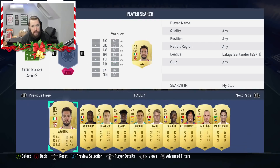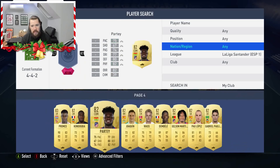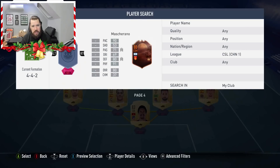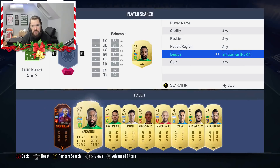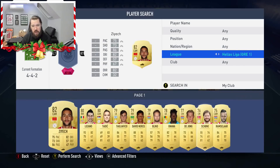I don't want to use Promes — let me get him out of there. Vasquez can go in and Guardado can go in. And then we need to go and get ourselves a few more 83s. The Chinese League has got some 83s, Carrasco being one of them. Polish League — no. Norwegian League, Dutch League — oh, I think there's a few 83s in the Dutch League, I don't have any if there are.